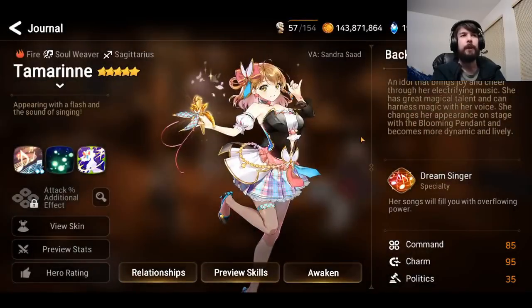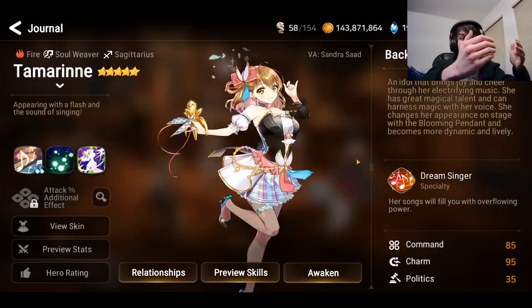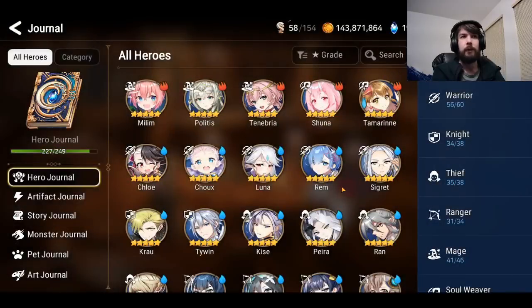Tamarin, if you're a newer player, is absolutely one of the best characters to go for. This character completely carries PvE — she's totally insane at it. She makes all challenge PvE content like raid and Abyss much easier. I'd definitely recommend her if you're a newer player rather than waiting for one of her banners. She's the queen of PvE support, while Spectre Tenebria is the queen of PvE DPS.